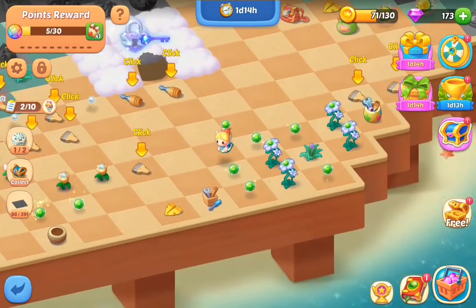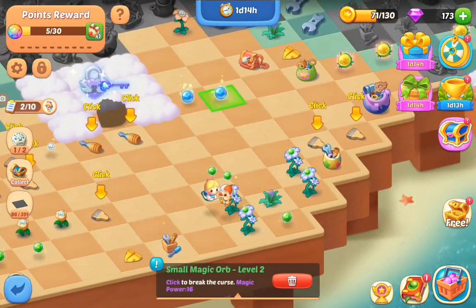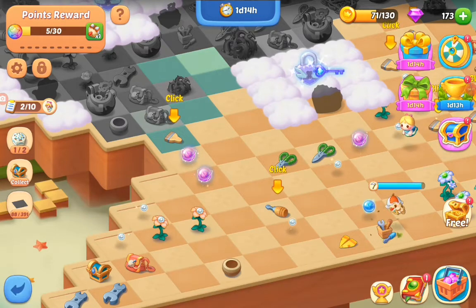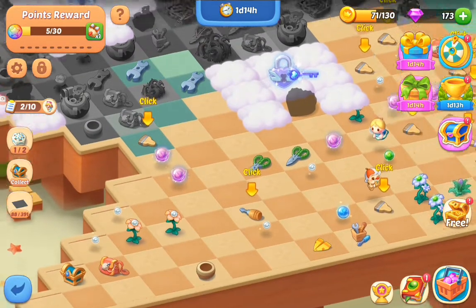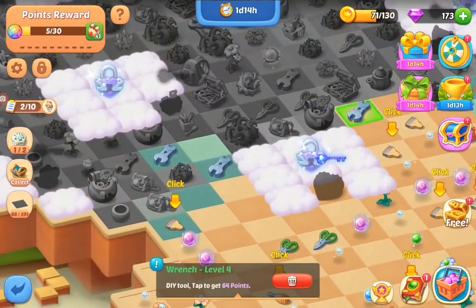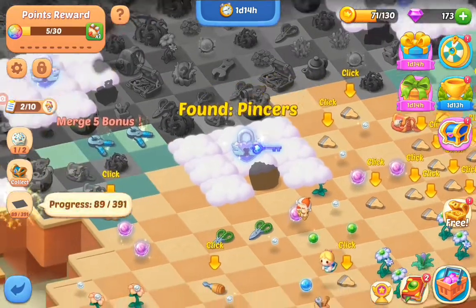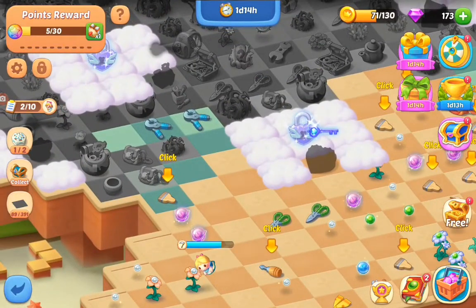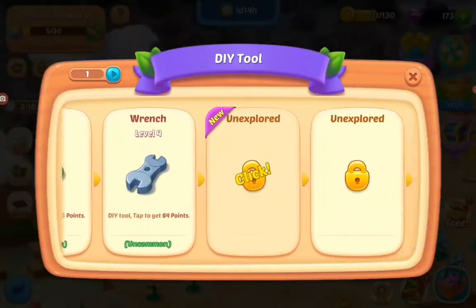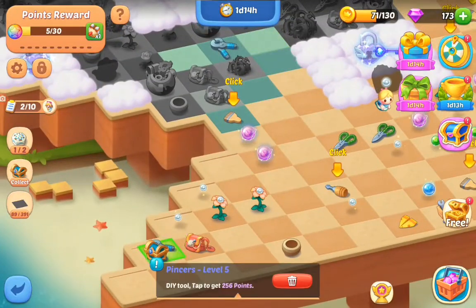We can merge that. Make a five merge there — get two more blue. Need a lot of orbs for this. I'm gonna set up my wrench, I think I have five. Move those over. We'll get us two of those pincers. So we found a muppet baby and we found pincers — that's 256 points. But we need a lot more points than that.